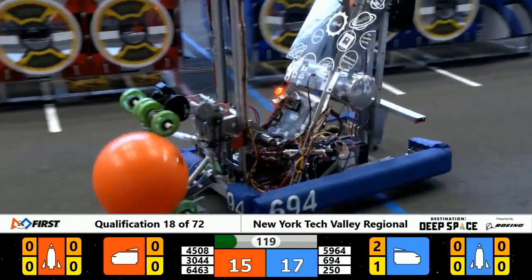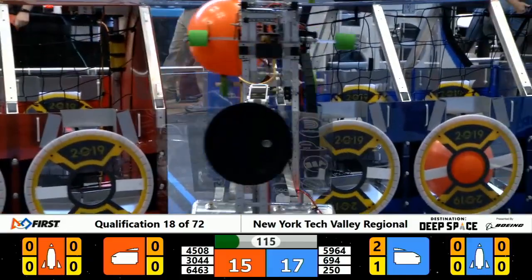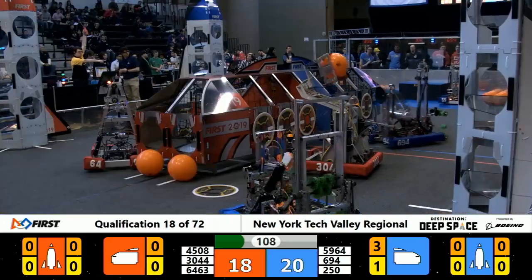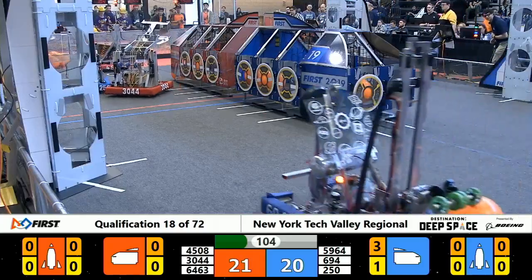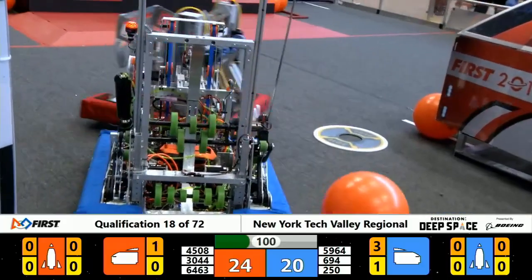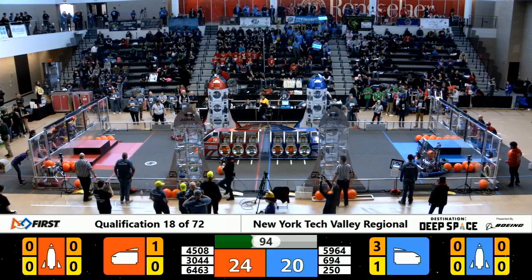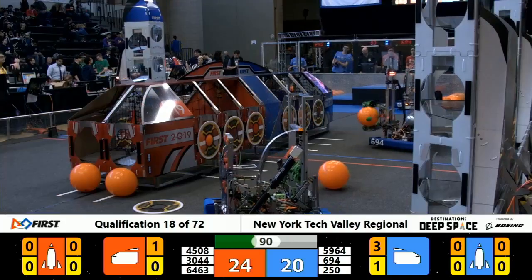59-64, still static in their HAB zone. We'll see if they can get something going to help out their team. In the meantime, some early scores from the Stuy Pulse machine. They have a piece of cargo in hand, popping their second one in now. As their Alliance partners, Team 250, in the middle of all the action here on the red side of the field, trying to slow down these three red scoring machines as much as they can. A minute and a half left here in match number 18. Four points separate the two alliances, Red advantage.